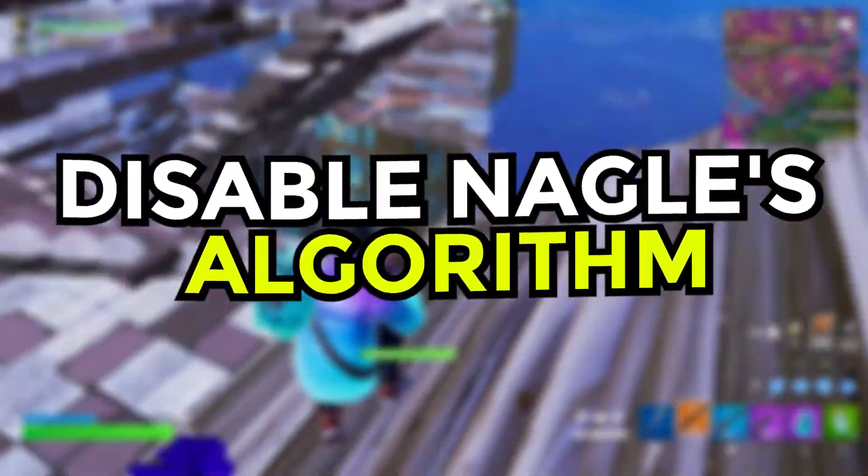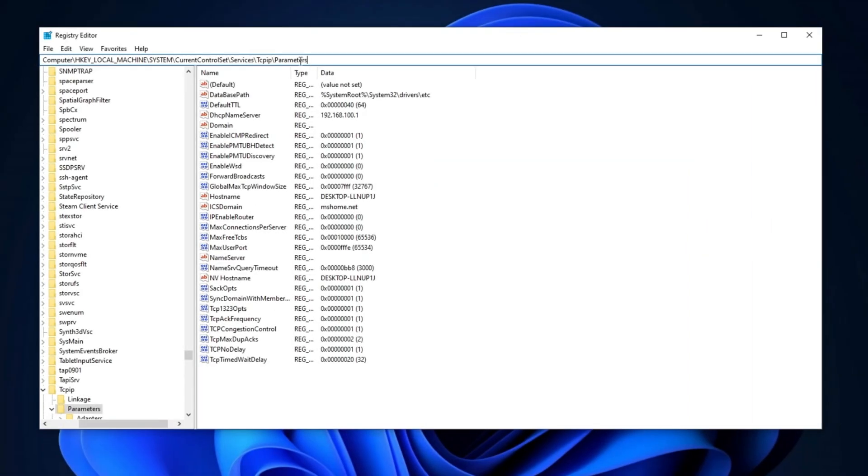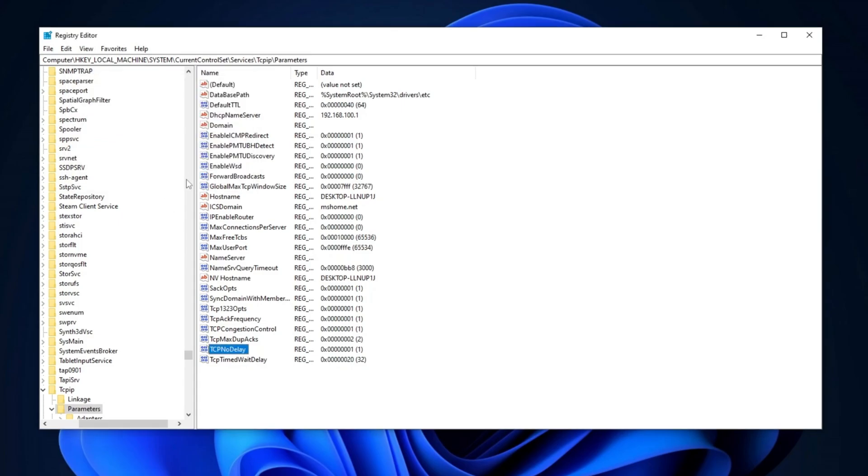Now we will disable Nagle's algorithm. Copy the path provided in the description and paste it into the registry editor. Press Enter to navigate to the location. Once there, locate the TcpNoDelay registry entry and double-click on it. Set the value data to 1, change the base to hexadecimal, and click OK to apply the changes.